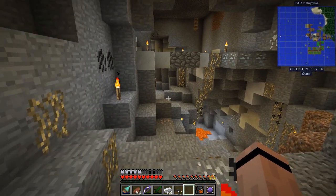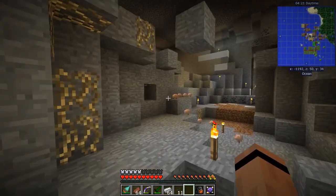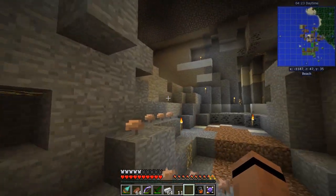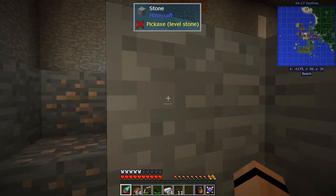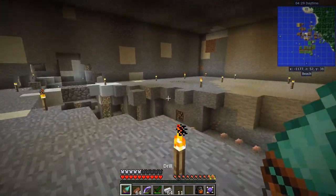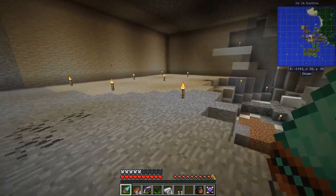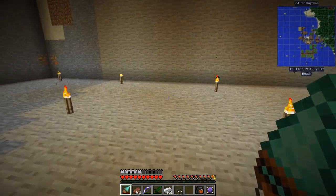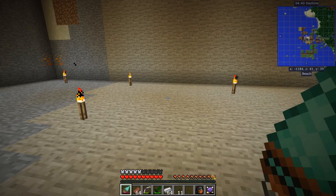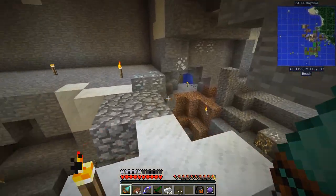We've got lava coming out of the wall down there and more compartments over here — lasers and cables everywhere — I think that's going to be a lot of fun. I'm not sure how to get up from here yet — floating stones apparently. Down here I want to move all our stuff, put in a drawer system, and set up Refined Storage somewhere.